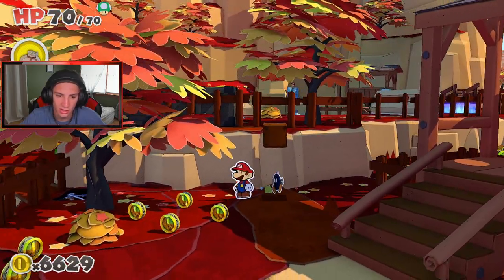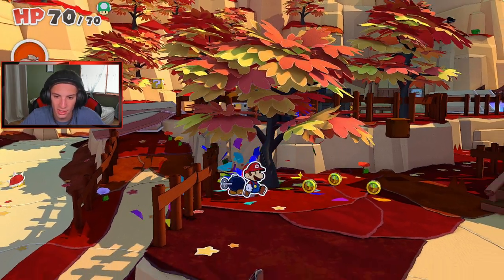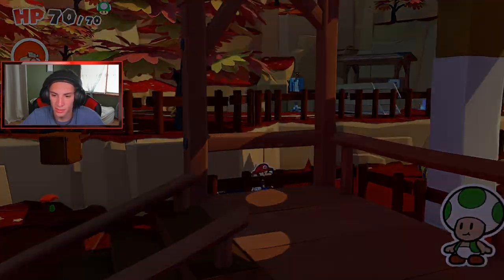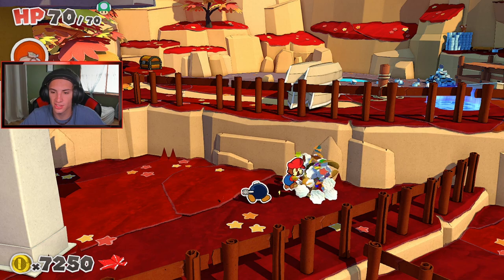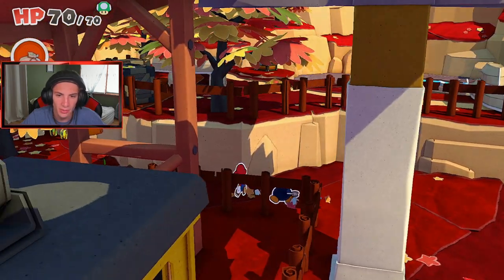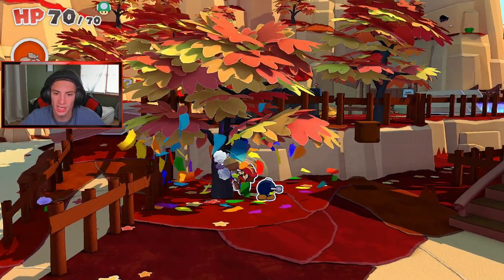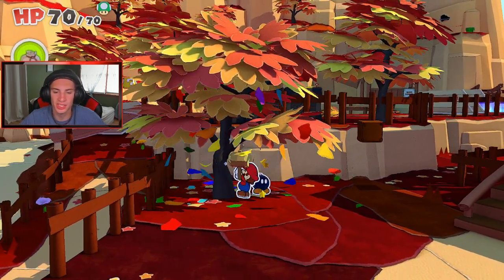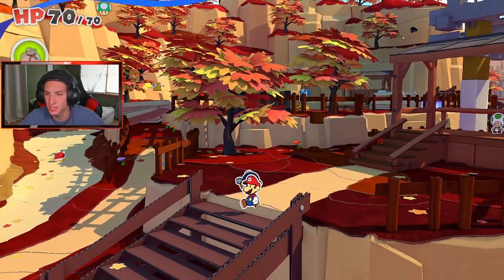There's another toad nearby — probably in the bushes or trees. I'll hit this tree — nothing, but I'll fill in this hole. I see coins over here — looks like it takes us to a different area. Coins, coins, coins, coins — nice 600 batch! I'm low on confetti already. Nothing else back here. Let's keep moving through Autumn Mountain. Smacking trees is the best part — you just get a bunch of confetti easily.